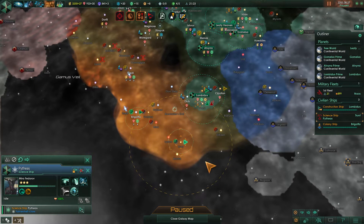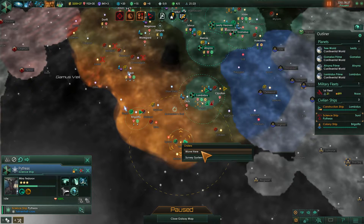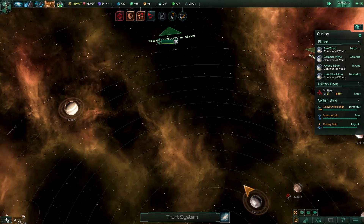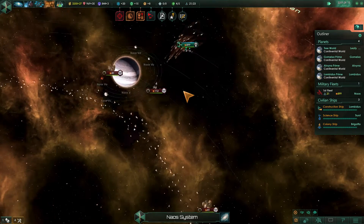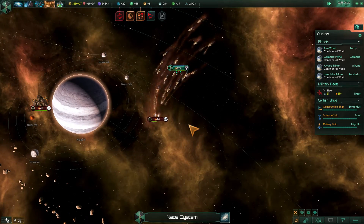Science ship has arrived down here and we found another habitable planet. Let's go ahead and survey that entire system. He's going to move on that for us. Let's unpause. Back to the battle over here — launch those missiles, boys. Yeah, that's going to take them out pretty nicely.